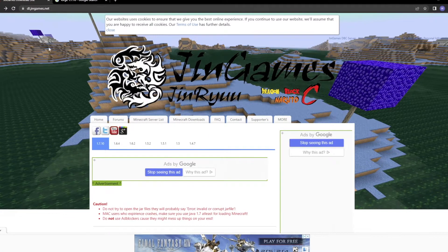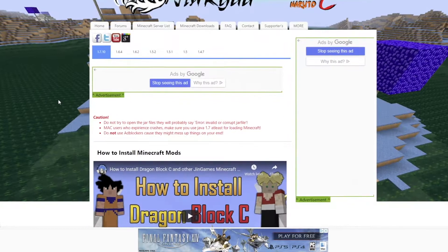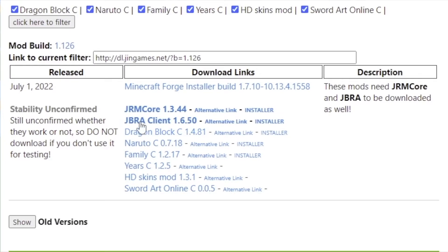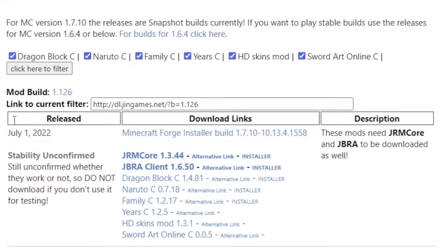To get started, let's go to the Jhin Games download page. You can do that by clicking the link provided in the description below, or in the address bar, type dl.jinngames.net. From there, scroll down to the download section. We want to install the first four mods: the JRM Core Mod, GBRA Client, Dragon Block C, and Naruto C. Simply right click, open new tab, click the download button, and close that new tab, and do the same exact thing with the remaining three mods.